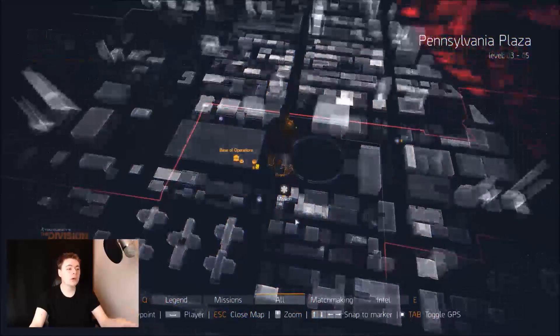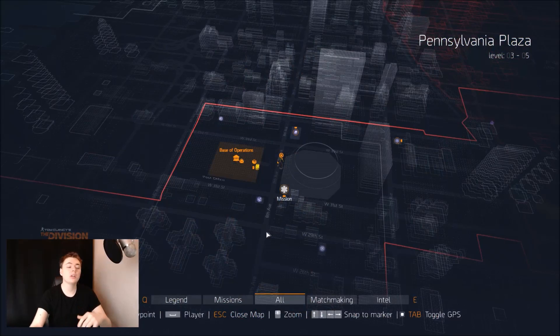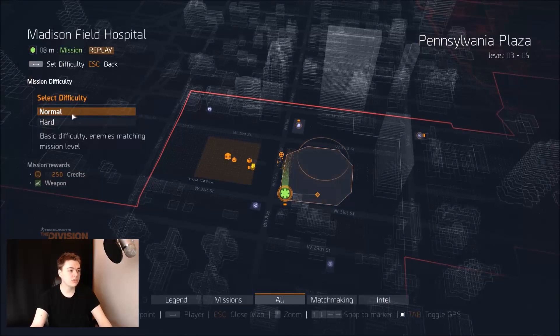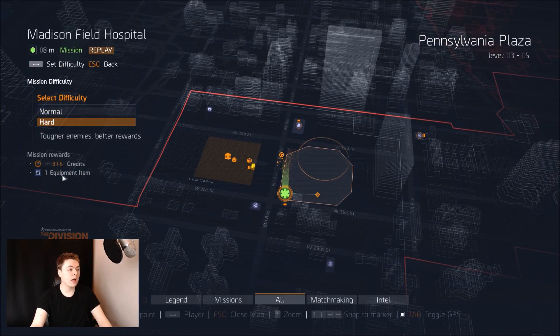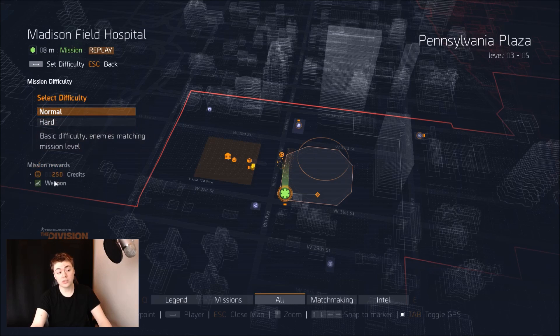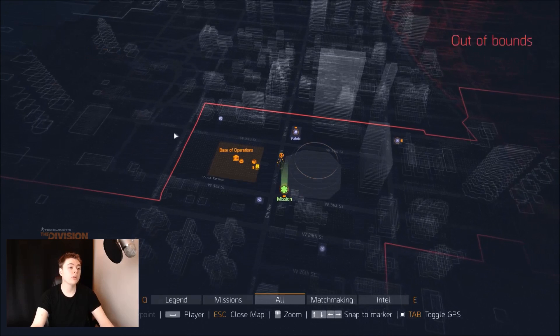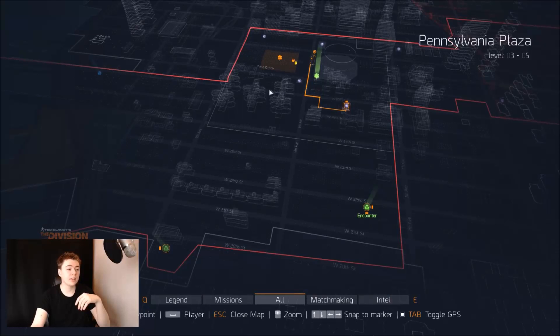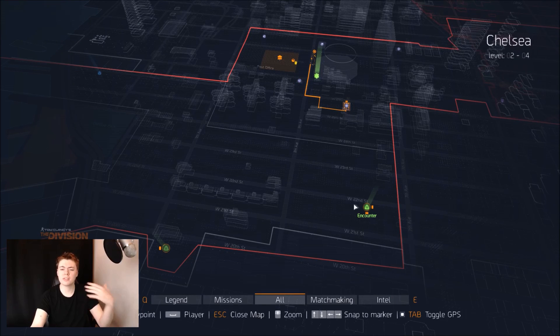The way that quests work in this game is you get some basically handed to you. This is an earlier quest that I completed, and you have the option to replay missions. When you replay a mission, you can select the difficulty — normal or hard. You get slightly more credits and an equipment item on hard. On normal, you get slightly less than a green item. Another thing that randomly happens when you select a mission: you get a cinematic that just stays there until you click off it, which is kind of annoying.